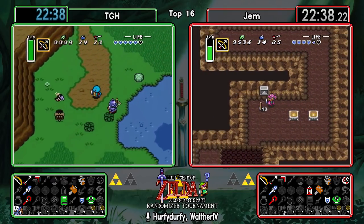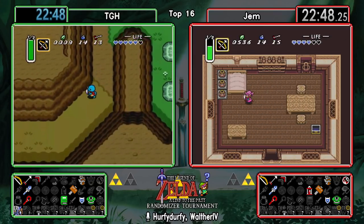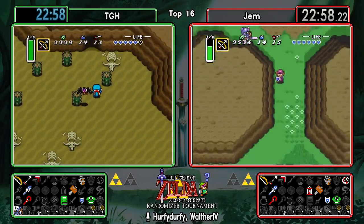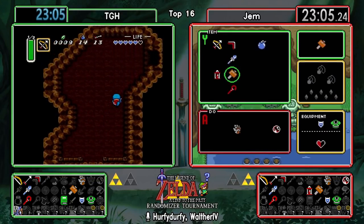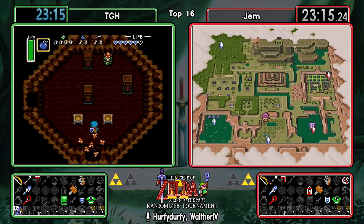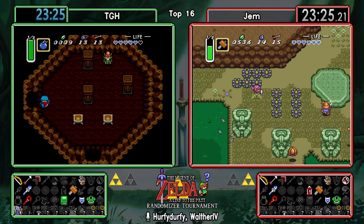Both of those choices are possibly turning out quite well. Gem is gonna skip Zora for now - that makes a lot of sense when you have dark world access. No reason to go all the way up there for one item instead of going into this portal, so probably gonna check Hype Cave straight away. The last two pendants are the blue one in Feast Town and the green one at Turtle Rock, and the five-six crystals at Palace of Darkness and Ice Palace.